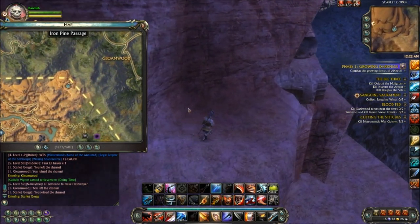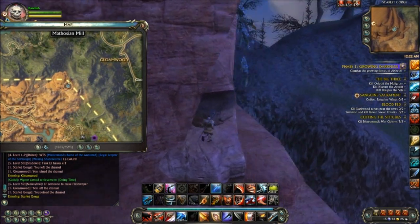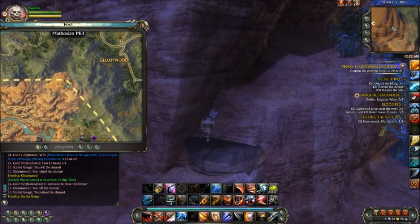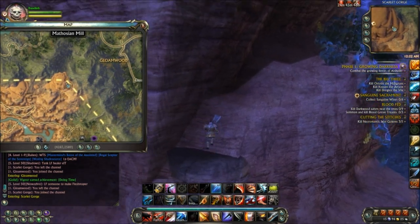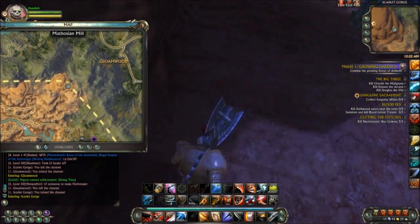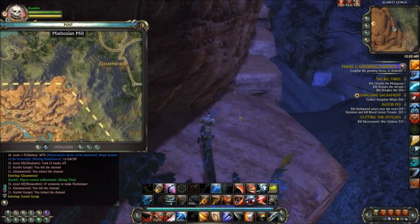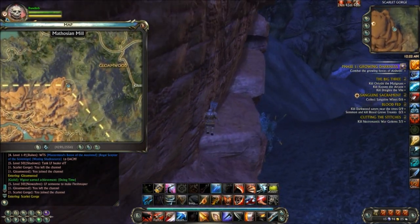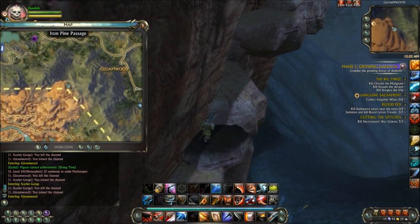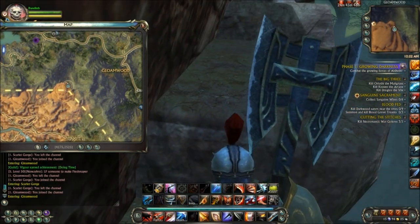Another tip when climbing this plateau is to just hug the wall as much as you can. Sometimes the space is very limited and so falling off on accident isn't too uncommon. I think I fell off once doing this, but just learning from my mistake, try and stay as close to the wall as possible. I like to walk against the wall and forward at the same time.